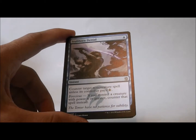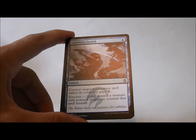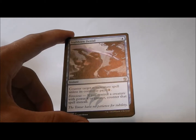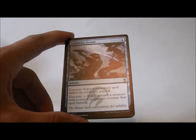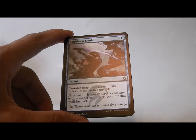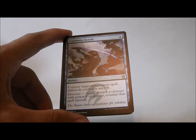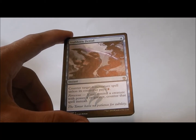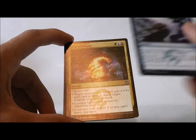First uncommon — Stubborn Denial. Counter target non-creature spell unless its controller pays one. And if you control a creature with power four or greater, counter that spell instead. So if you have a creature with power four or greater, you can just counter a non-creature spell for one. Seems all right, but I'm not going to first-pick it.